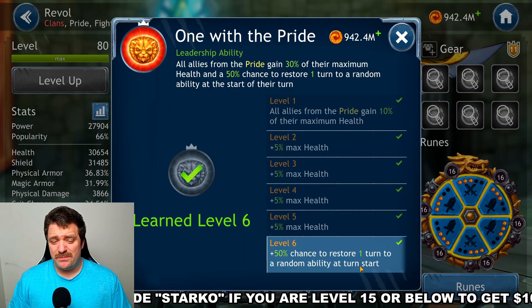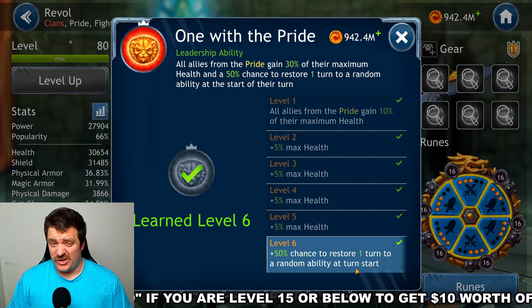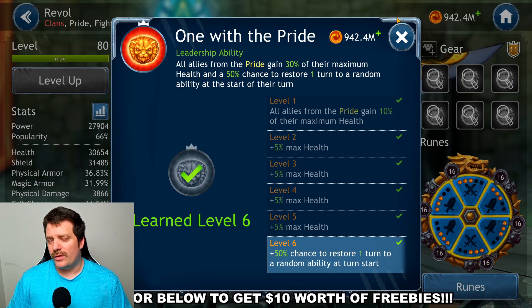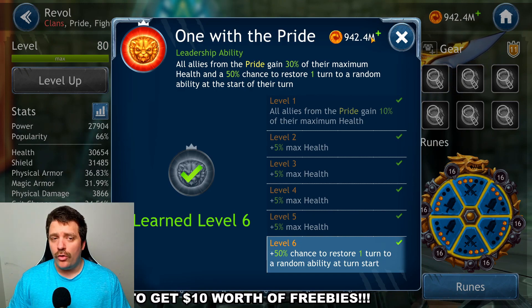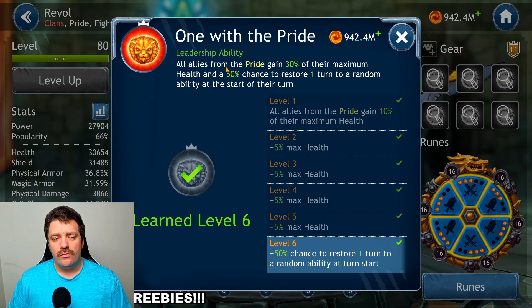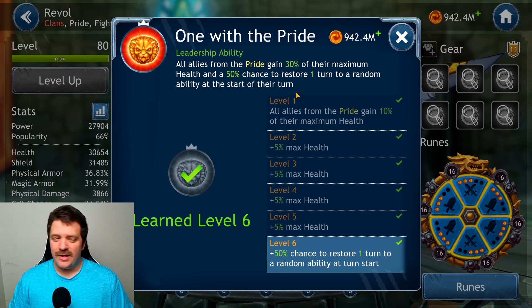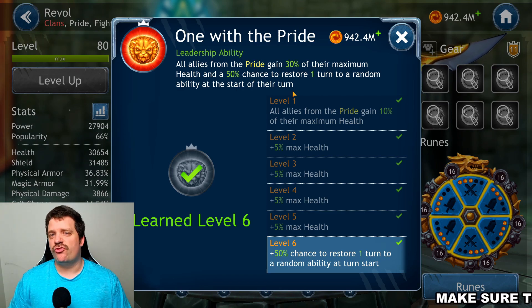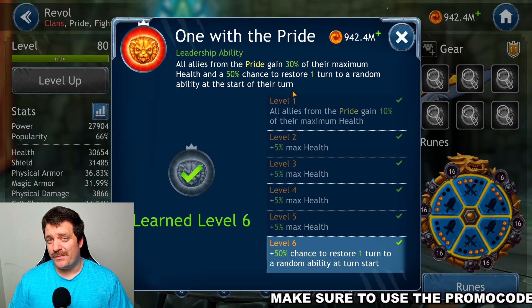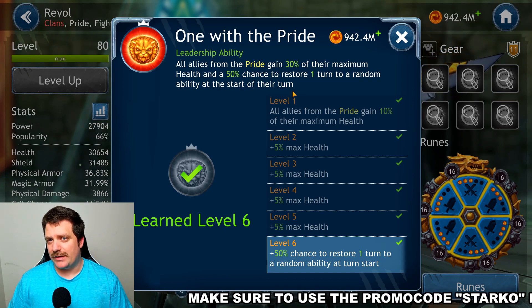His leadership is kind of not that important. If you're going to use it in other content it might be worth getting to level 6, but in 95% of cases you will not be using Rival as a leader. At level 6 the leadership grants all pride allies 30% maximum health and a 50% chance to restore one turn to a random ability at the start of their turn. The reason to skip it: Hero has a better leadership for pride characters, so you can ignore this and save your scrolls.